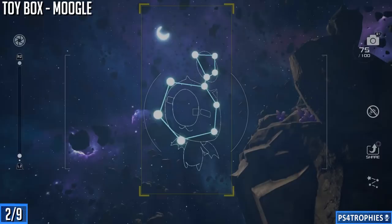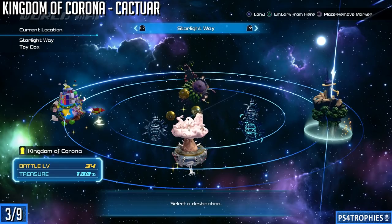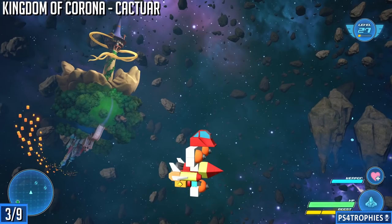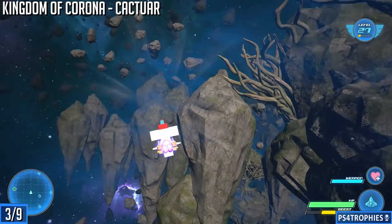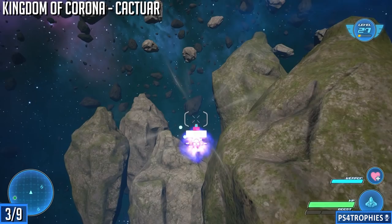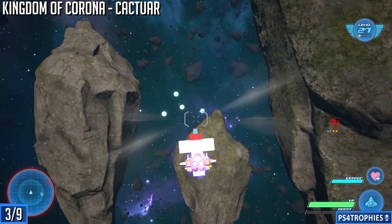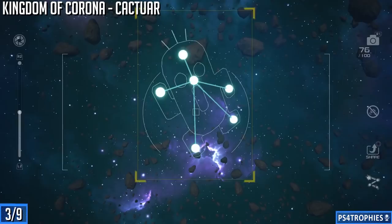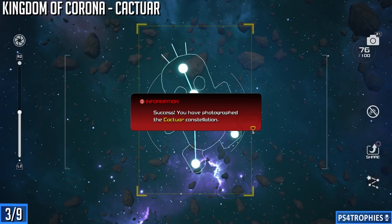Now we're going to the Kingdom of Corona area — embark from there by hitting triangle — and we're going to get ourselves a Cactuar photograph. Turning around and looking at the kingdom, off to the right-hand side you've got a bunch of rocks. This constellation is going to be on the back left side of these larger rocks and you'll start seeing it coming into view. Some of these are going to require a bit of distance to travel to, nothing too bad, but later I'll cut some of the travel time out of the video to speed things up.